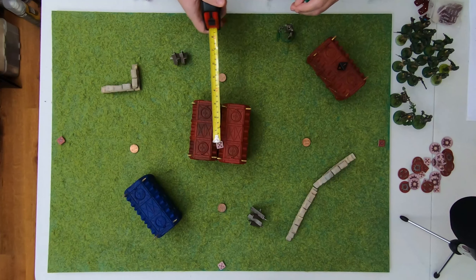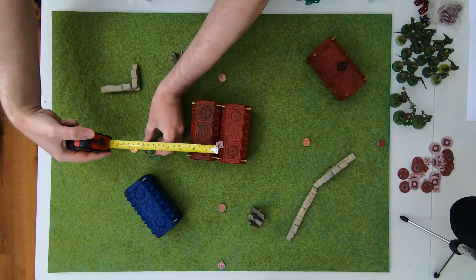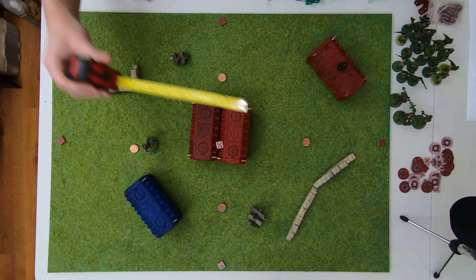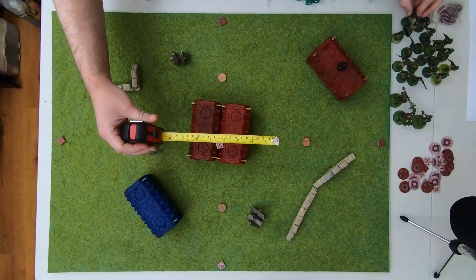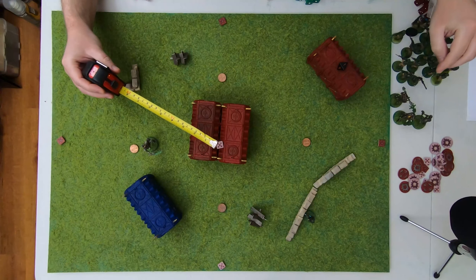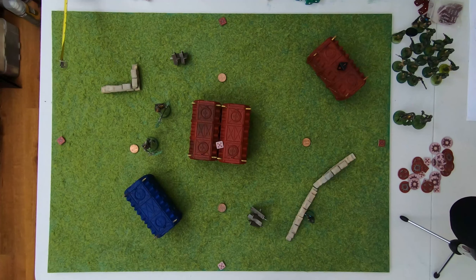The only thing is they have to be five inches away from the start. The necrons are going to probably just try to break the guard, because the guard can sit on a lot of objectives. Let's put a plasma gunner over here. These points don't matter — the objectives don't matter until the very end.